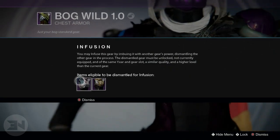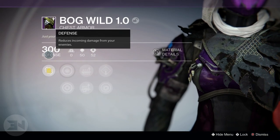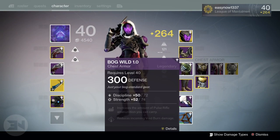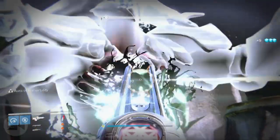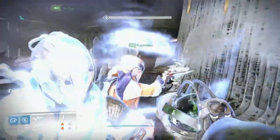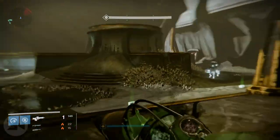So you can get your legendary armors — buy them, find them, do whatever you wish — and then instantly infuse them to the highest light level possible. All three of my characters without raid armors or raid weapons are around 295 light. When I equip the raid weapons, the raid ghost, and the class items from the raid, I can easily get to 303 light. The max I can get to at the moment is 305 on my warlock because I have more armor.